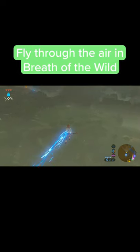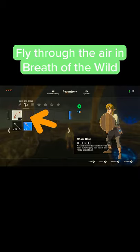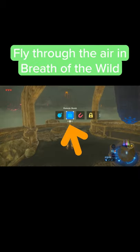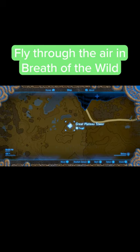How to perform an easy new glitch in Breath of the Wild that lets you fly through the air. All you'll need is a shield, bow, the square bomb rune, and a small ledge Link can hop up. I'd personally recommend using one of the towers you can find throughout the map for the ledge.